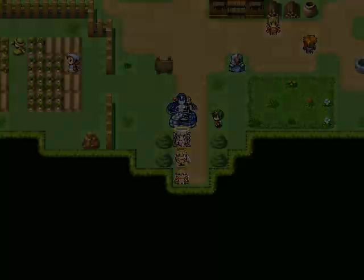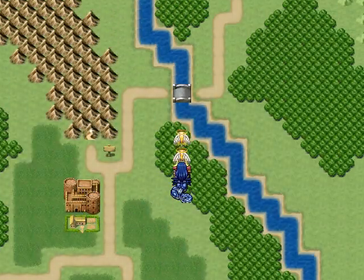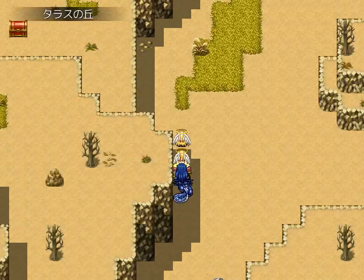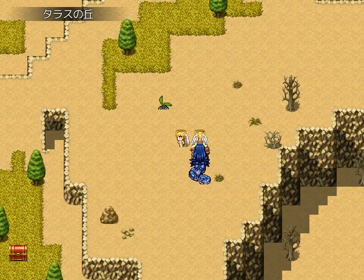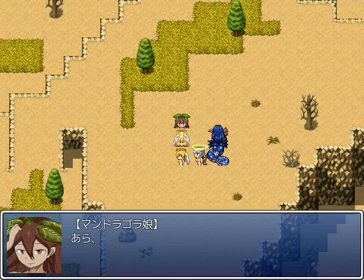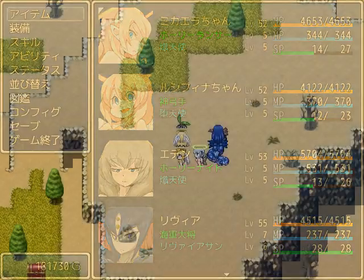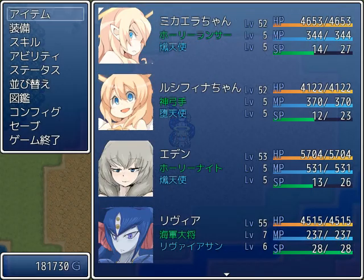Why don't you go talk to a monster? And it just so happens that the Mandragor that was watching over the merchant over here will be willing to help Vanilla out and give her those status recovery herbs.